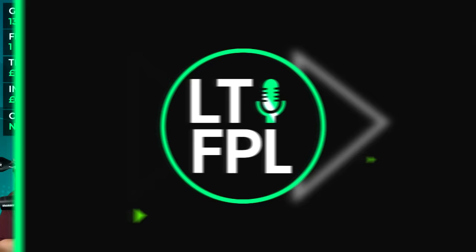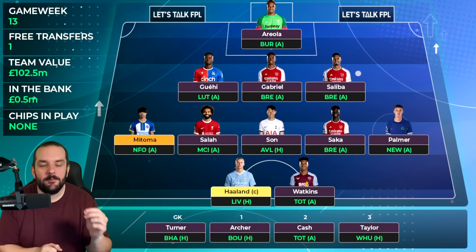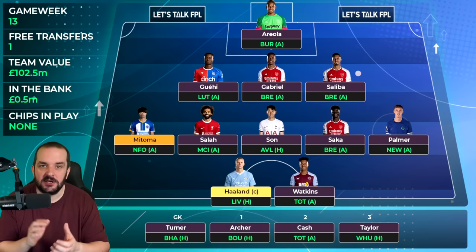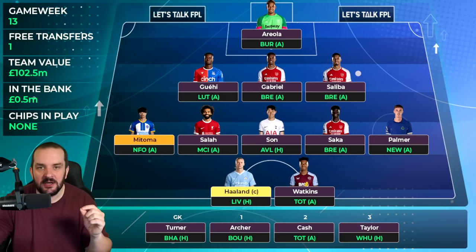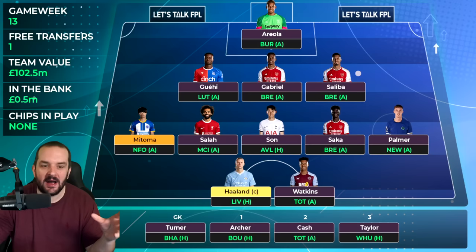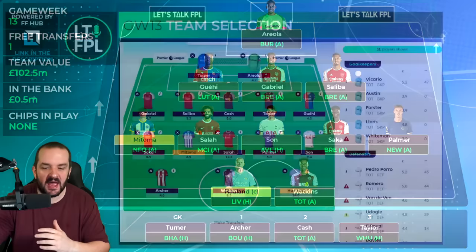Up front I've got Erling Haaland, who's also currently flagged, and Ollie Watkins against Spurs away. On paper that's a fixture that doesn't look great, but Spurs are missing some key defenders — Romero is out through suspension, Van der Ven is injured probably until at least January, and Udogie pulled out of the Italy squad during the international break. Even if Udogie is fine, Spurs are still missing their first-choice centre-backs and possibly their left back. So Watkins will definitely stay this week.